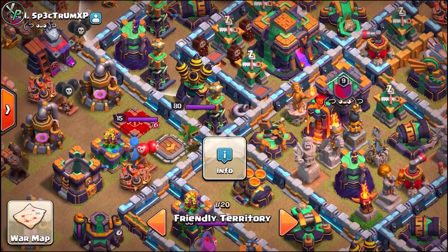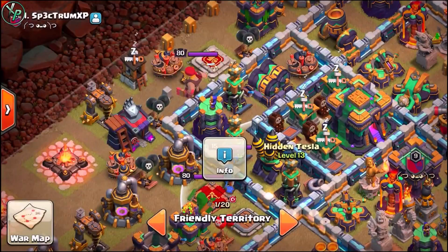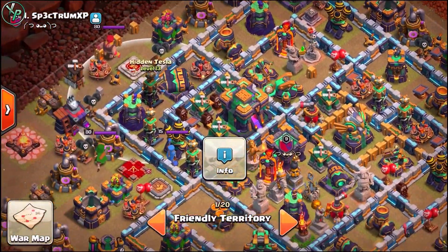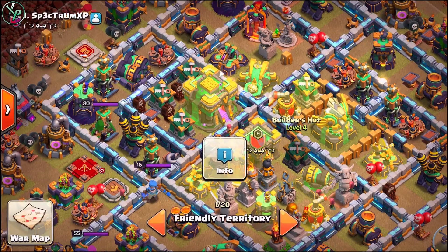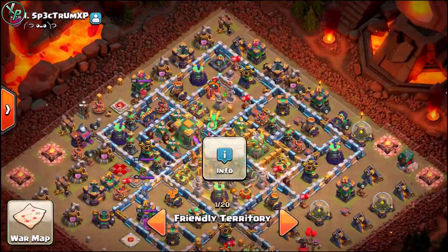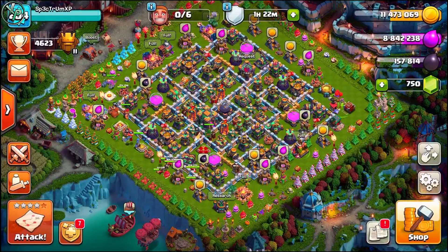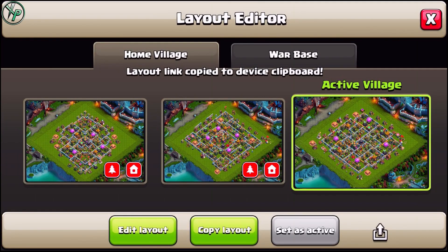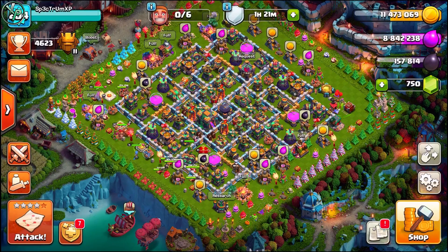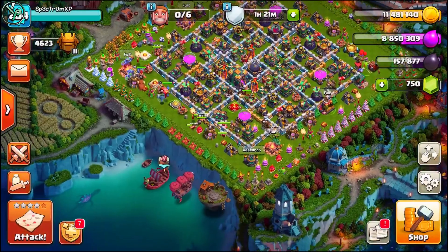My base is just so overpowered. I have my double cannon, my multi-mortar, my multi-archer, all my hidden Teslas, and all my builder huts right here — they're all healing the town hall and the Eagle Artillery. This one's really overpowered. You guys wanted me to leave a link to my base in the clan chat. I hit 'share a link' and my link was copied to my clipboard. I'll figure out how to link my base so you guys can use it.